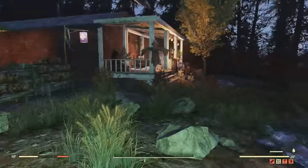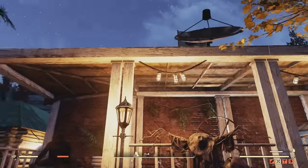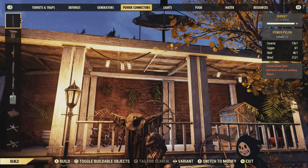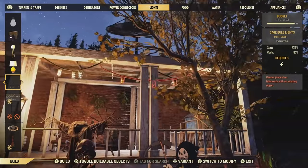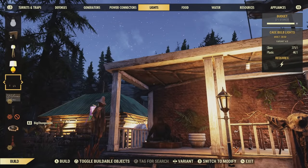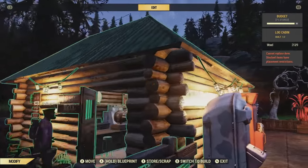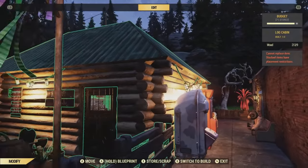Moving on, let me show you the Caged Bulb Lights in action. There are two different lengths you can get — a short length and a long length. They're not perfectly set up, which gives them that survival wasteland look. They're really easy to make, just requiring glass and plastic. They also fit nicely with the log cabin; you can place them right underneath the roofing. Simple but a really nice touch.